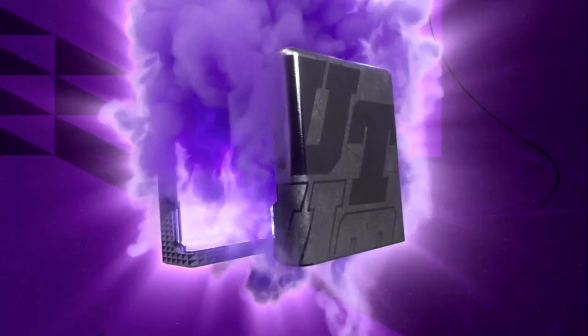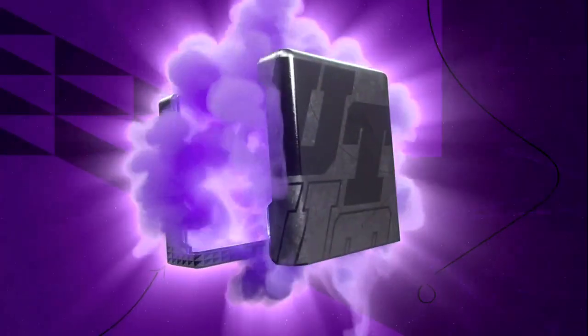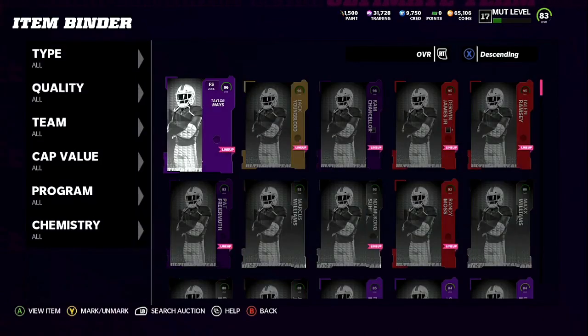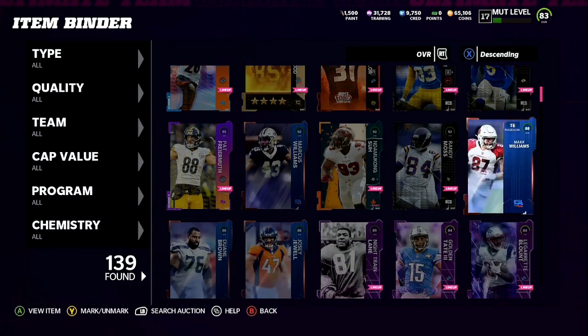Every four to five rows is going to give you a higher pool, so that's the reason why you want to exit the store — you don't want to get four or five 88s in a row. After you do that sequence two times, go and check your binder to see what your re-rolls look like. If your re-rolls are all 88s, you want to close the app.